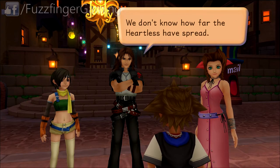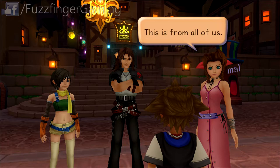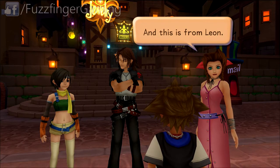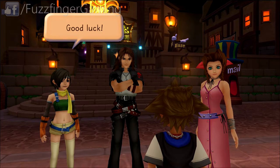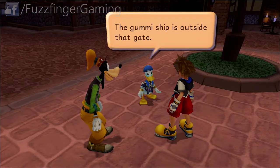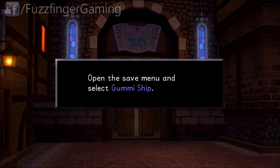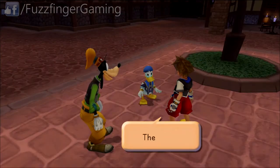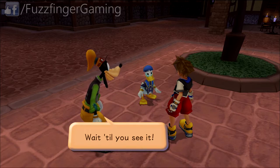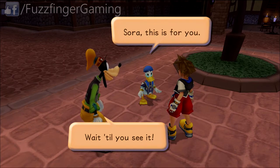So now we're going to get some choices. We're going to treat this little area as a kind of hub, and the Gummy Ship is going to take us to new areas. Initially there are going to be three areas we can visit, and we're going to do them in order of their difficulty — or almost in that order. I'll explain that more when it's relevant.